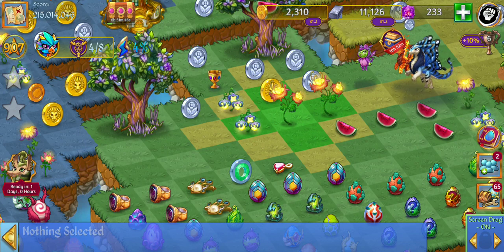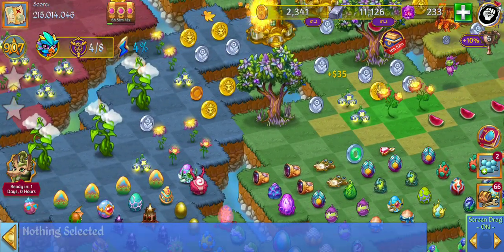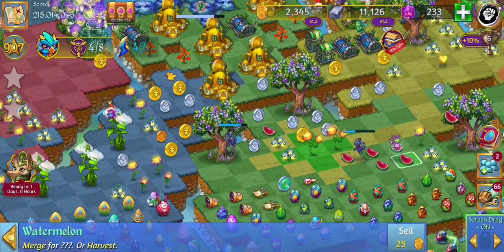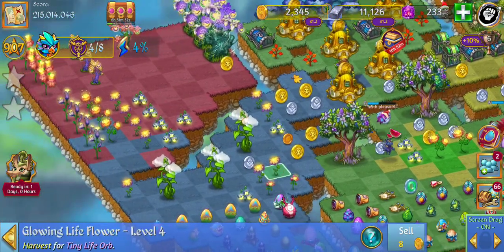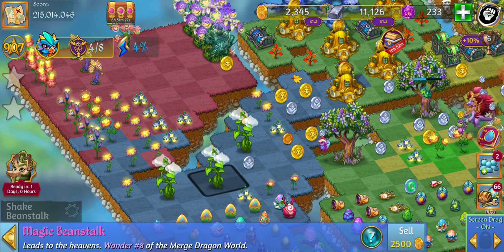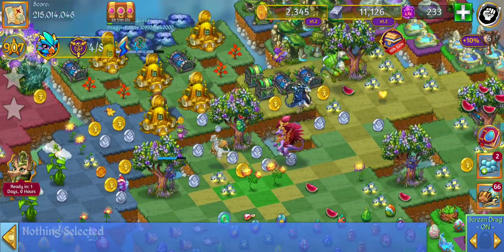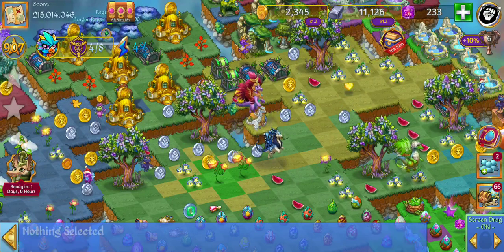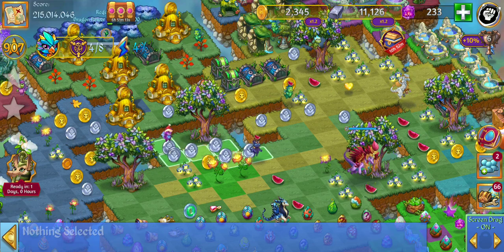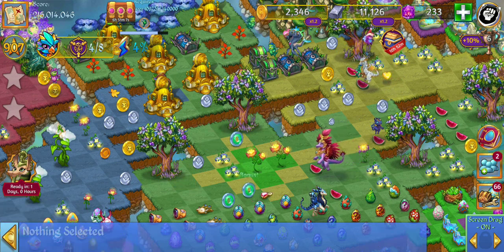The next piece is to work on getting some more coins so I can buy some dragon eggs. I'm trying not to merge my flowers too much, just because I know we have quests that are going to come up about that. But it is making my camp really messy. Not saving those at all.